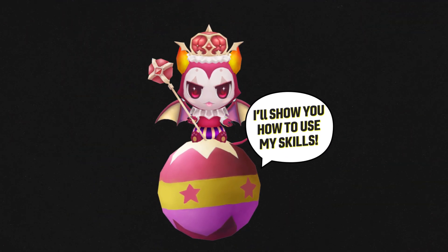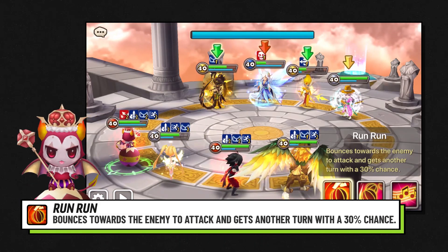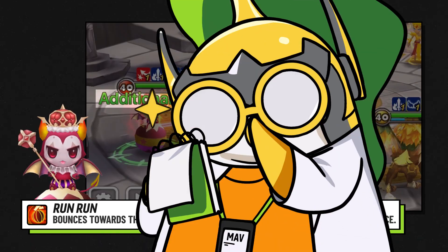Why don't we go ahead and take a look at his skills. Skill number 1 gives you an extra turn on a 30% chance, which is great for reducing cooldowns and getting a little more damage in. But it's not why we're here.